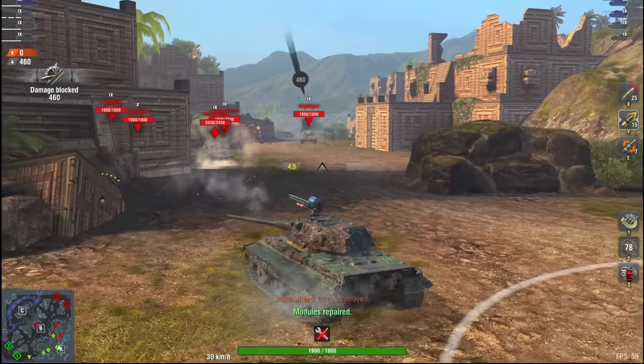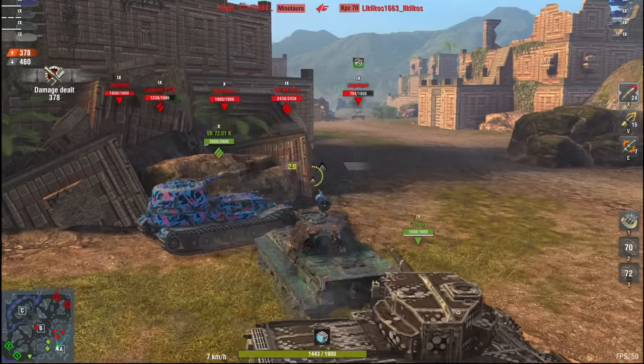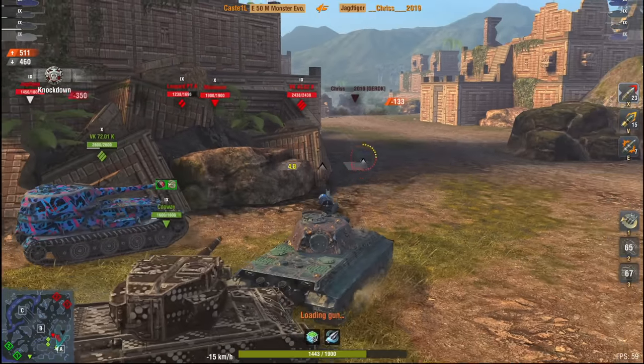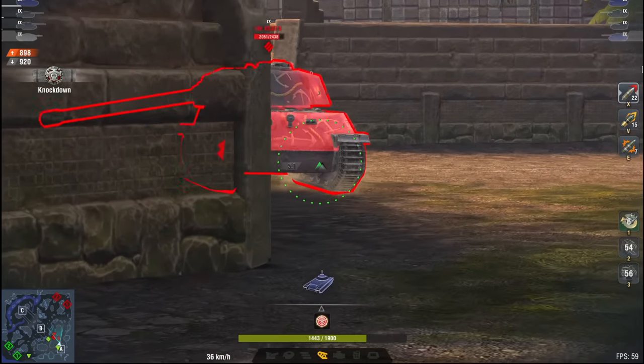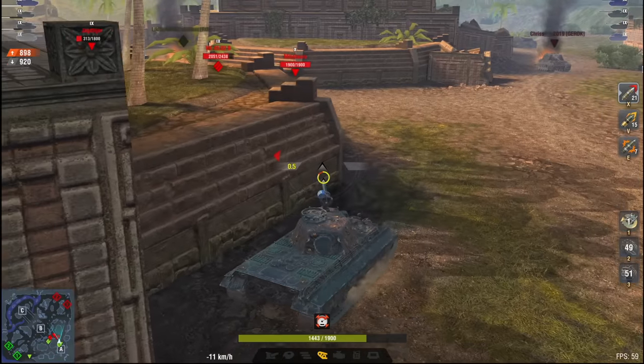Now let's talk survival. Improved modules and defence system are pretty much the same deal — their results are almost the same — but improved modules give you 20% RAM protection, so I'd say go for improved modules. Then you've got to choose between enhanced armour and extra hit points. If you're on a tank with no armour, like the Leopard 1, go for hit points. Extra armour is only for tanks with heavy armour, like the Maus, E-100 TP, etc.